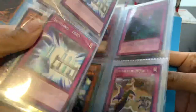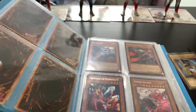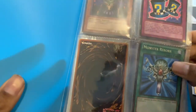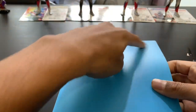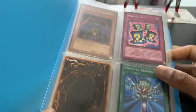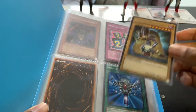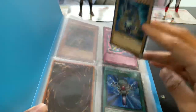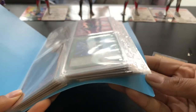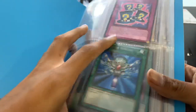Yeah, I think this is my rare binder. Memories are hitting me back — this is a rare binder. I should've written something on it. This is basically a binder full of rare cards. I collected all my rares and put them inside this binder, so all the cards in here should be rare.